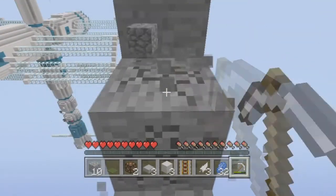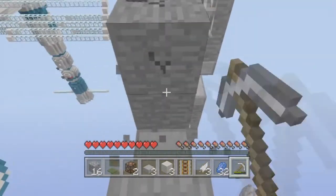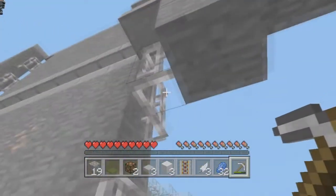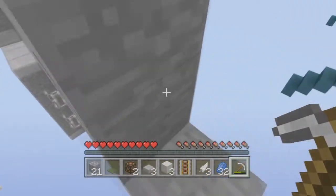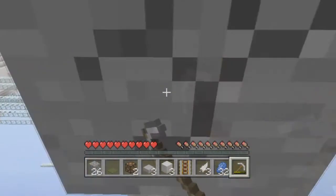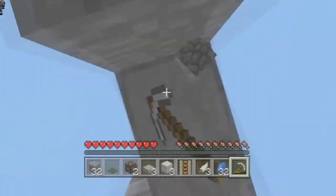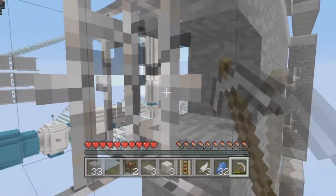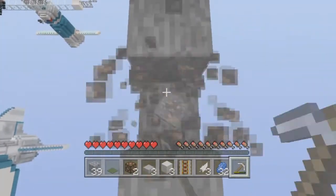It didn't say how much iron we needed, but we may as well clear it out. Any more iron we missed? There's iron up there too — how am I supposed to get up there? Oh, there's another panel I can climb on. Let's get this iron. This is scary because if I fall, I'm like toast — really dead. There's some more up there. Let's do the bottom row first, just be safe. This definitely classifies as a spacewalk. I'm really scared right now — I do not like this. I have a really bad feeling we're gonna fall. As long as I get the iron, I'm okay.